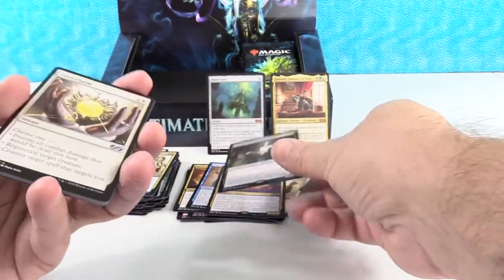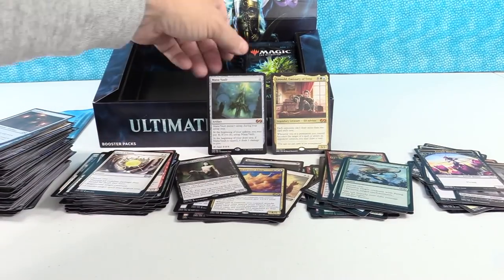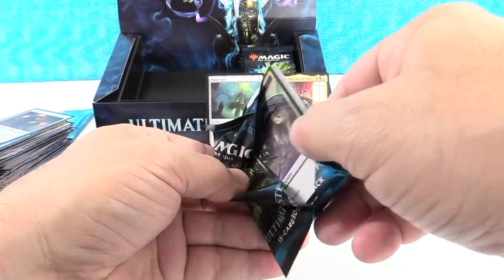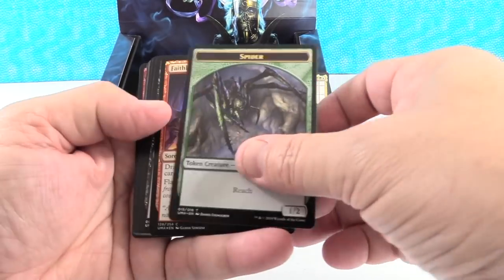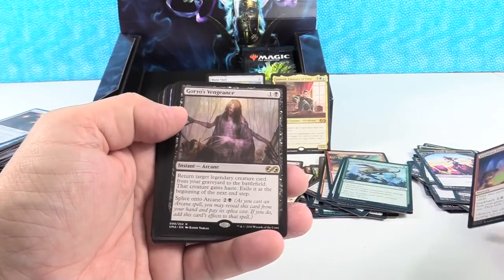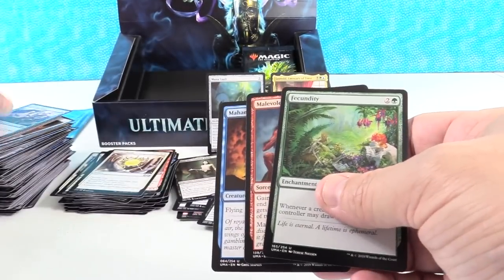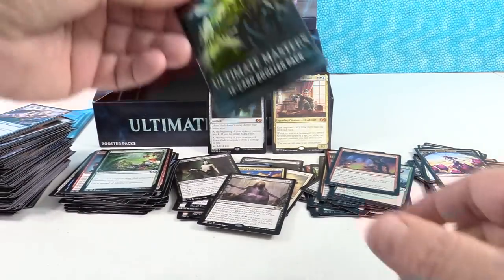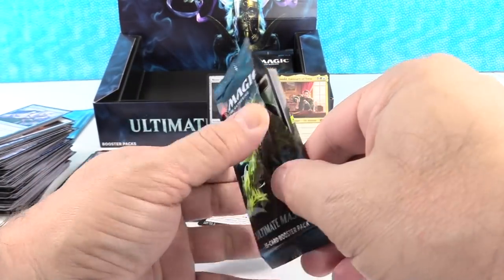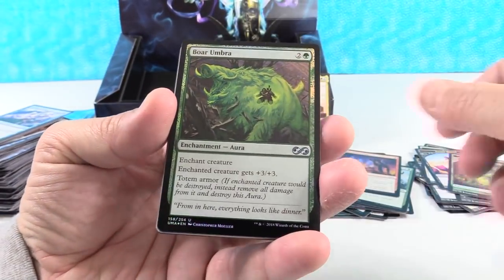Really, once you crack a pack you are cashing in the potential for the actual. Often times the actual falls far short of what the potential could have been. Every now and then you buck the trends, and that's why people keep opening packs. Plus there is just something fun about opening packs. And once again we've gotten our regular foil — hey, maybe that would be a Faithless Looting foil! That is awesome — the number one selling card out of this set still, which is just crazy. It's been for weeks. Goryos Vengeance — I mean it's a great card, it's just funny that it has been the top-selling card out of this set for so long.